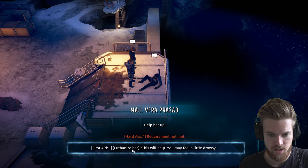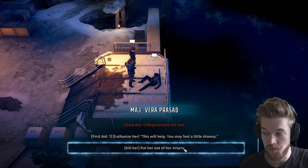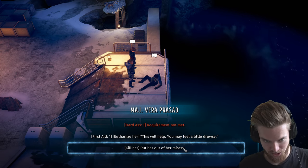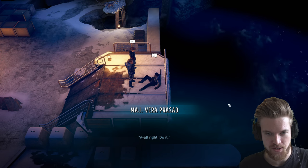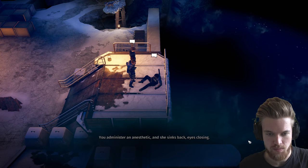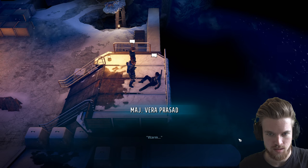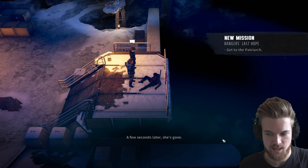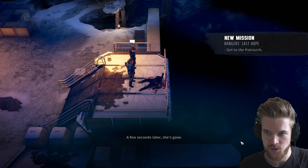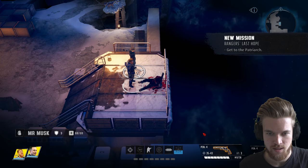Hard Ass requirement not met — but First Aid option is available: 'This will help, you may feel a little drowsy.' We administer an anesthetic and she sinks back, eyes closing. A few seconds later she's gone. Achievement unlocked: Get to the Patriarch. She has some documents on her — scout armor, pipes, scout pants, an army rifle, assault rifle, and some weapons. There's another sneaky chest nearby.